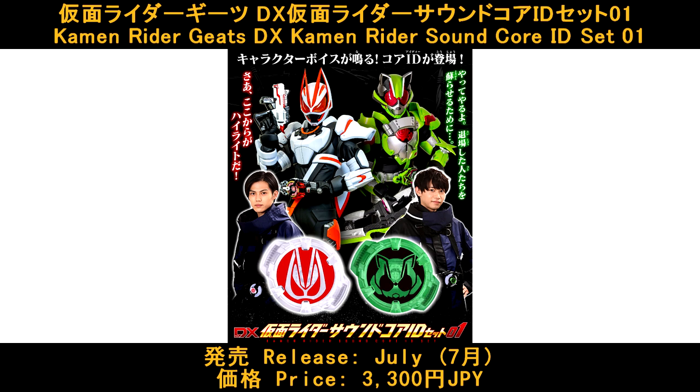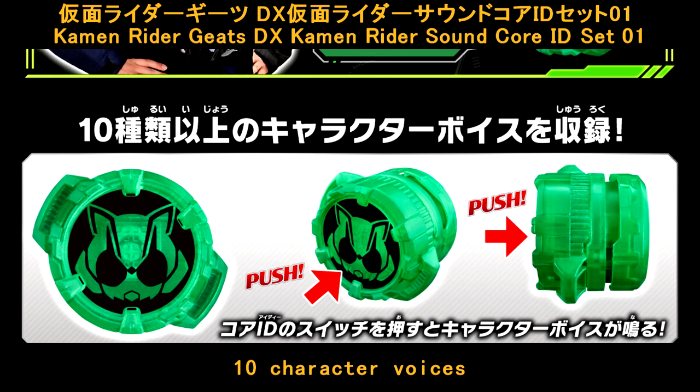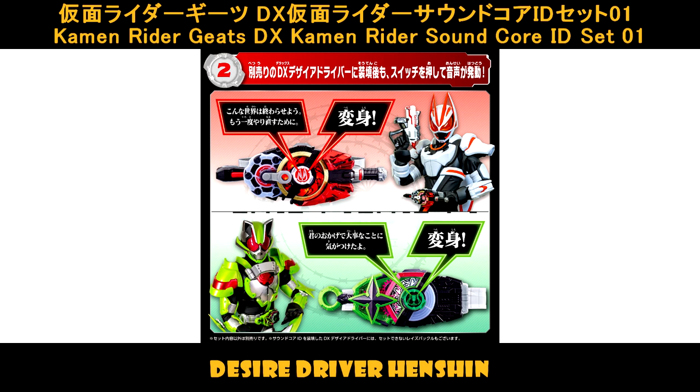Kabuto Zecta Race Buckle. Next up, Kamen Rider Gizu Delax Kamen Rider Sao Coid Set 1, released in July, priced at 3,300 Yen. This set includes Kamen Rider Gizu and Taikun Coid, plus 2 Desire Cards. There are more than 10 character voices recorded, and it's able to play with the Desire Driver with Henshin lines.